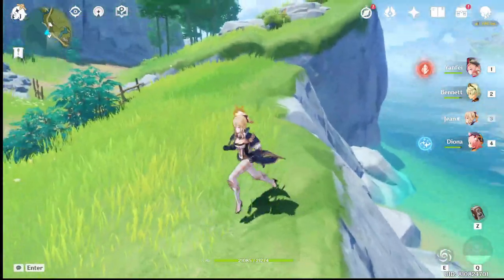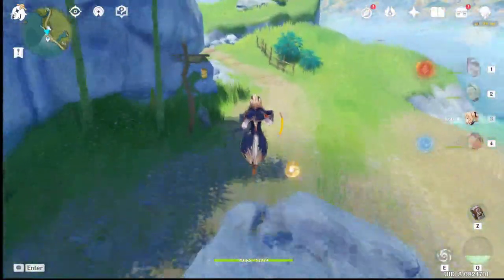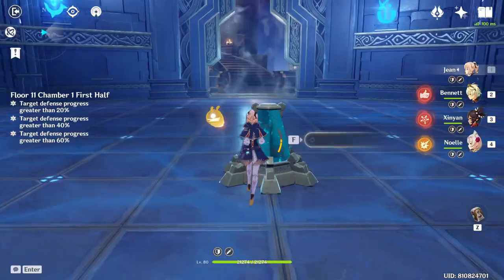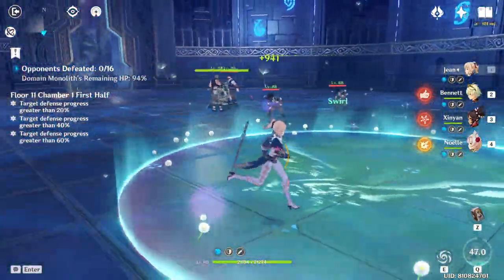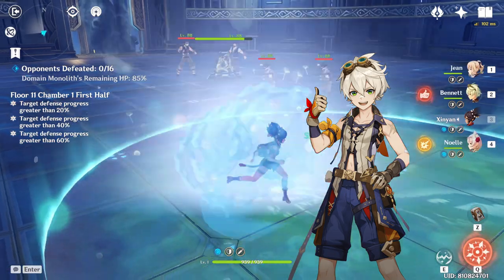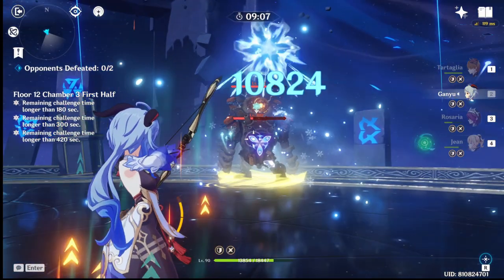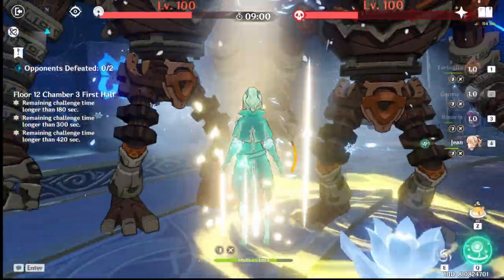The next character is Jean. If you have Jean and haven't built her, you need to build her now — especially with the new Abyss Floor 11. Getting through Floor 11 depends on your characters, but you'll most likely need Bennett for every Abyss floor. Jean's cleanse works similarly to Bennett's, but the difference is that Bennett can only cleanse two elements — Hydro and Cryo — whereas Jean can cleanse all other elements, probably including Dendro.